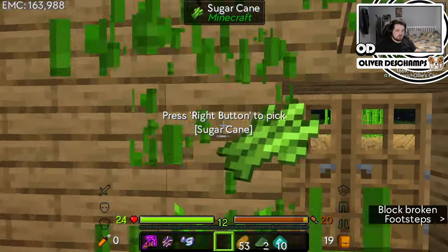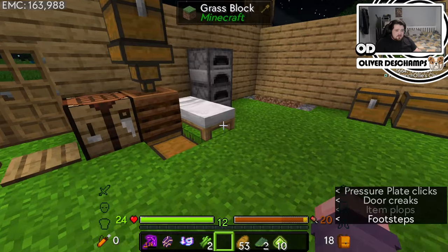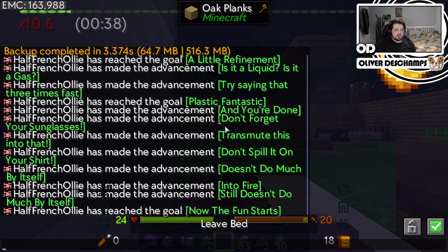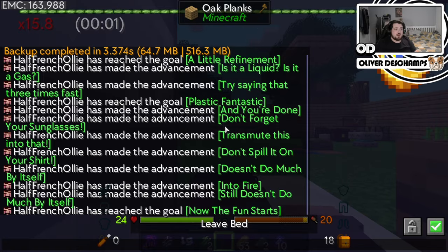We also need sugar, which means we need this. Let's just sleep real quick, because phantoms will come for me - they always do. I've had multiple nights where I'm just attacked or harassed. I've got a lot more EMC as well, because I just went down to one of the amethyst buds and just broke it up, because I wanted to chuck a little bit more EMC into the system. But it's looking good now. We have - we don't use it for anything right now, but we can use it to make coal and compressed iron really easily as well.